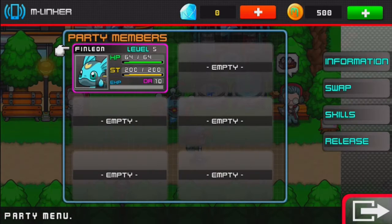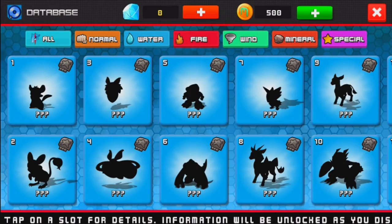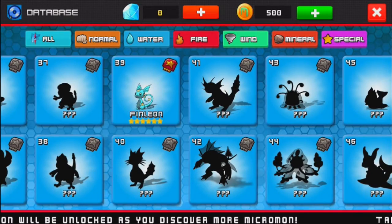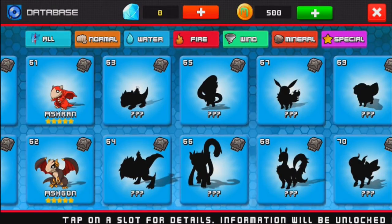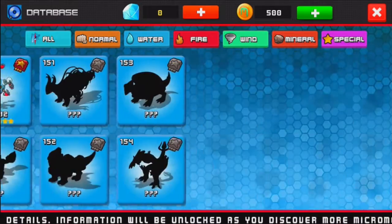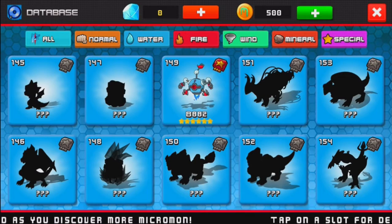Two more levels and you'll learn a new skill. For now, all Finleon knows is Splash. It doesn't actually tell you the name of the skill in here — that's one problem. Release — you can't release your only Micromond. Settings are just audio options. Database is basically your Pokédex from Pokemon. You can see the entire thing, and Finleon is right here at number 39. We can also see Ashran and Ashgon because those were the tutorial.